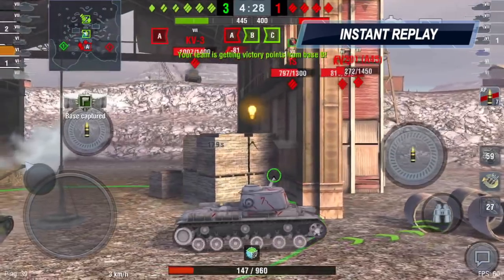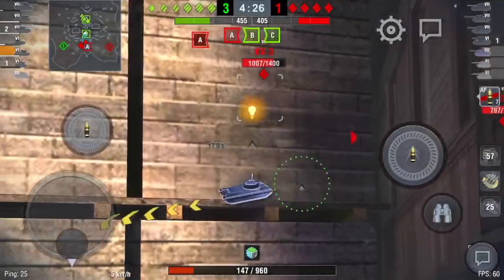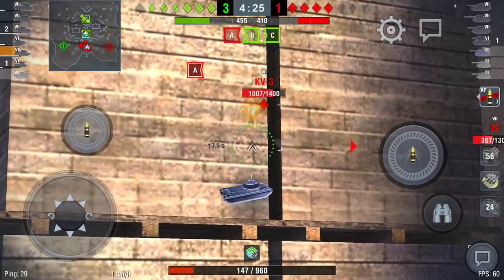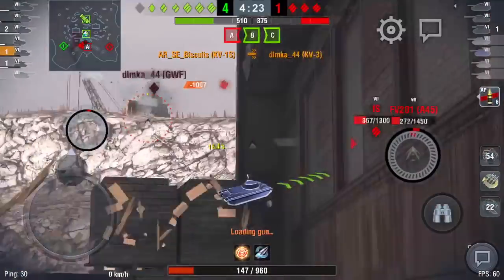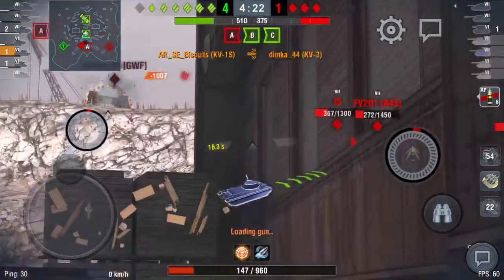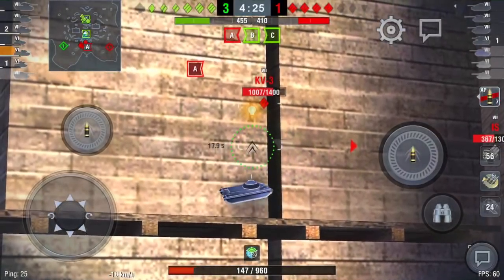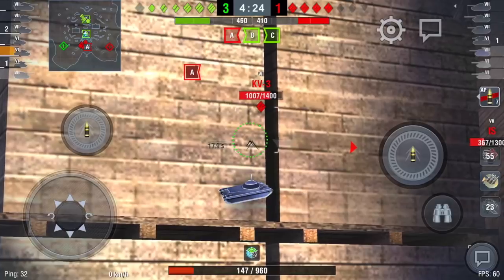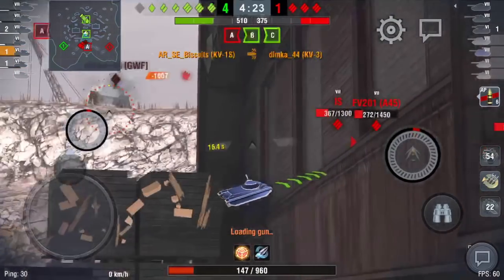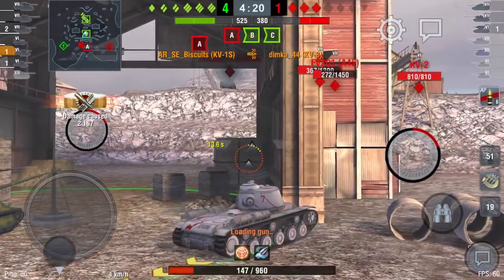I look up and see that this KV-3 is over the cliff — that means the bottom of his tank is exposed, and the bottom of the tank has little or no armor. So I line him up and pop — look at this beautiful ammo rack shot! I can't tell you I was aiming for the ammo rack of course I wasn't — it was a blind shot — but I did know the underside of his tank was sticking up. I put a round through there and it's going to do a lot of damage, set him on fire, and of course I got the ammo rack.